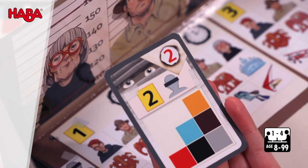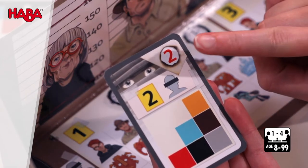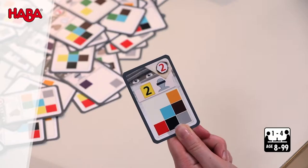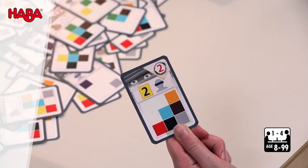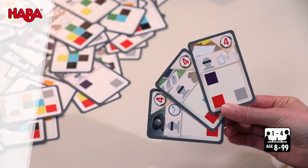Witness Statements: The investigation points tell you how useful the card is. The higher the value, the better the evidence. But be careful! Only the player who solves the case correctly while using the least investigation points wins the game. The back of the card also shows whether it is a witness statement or a lab card.